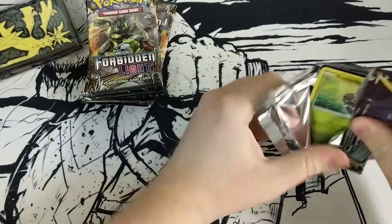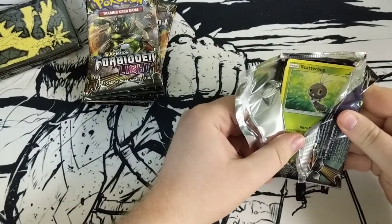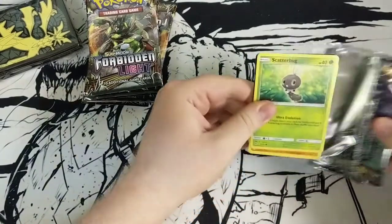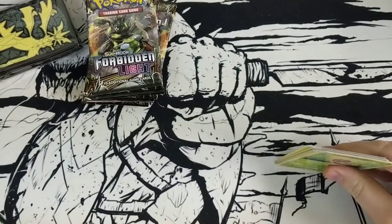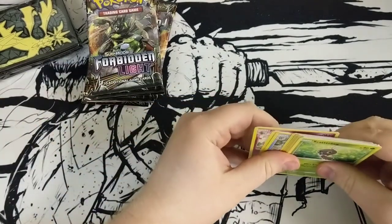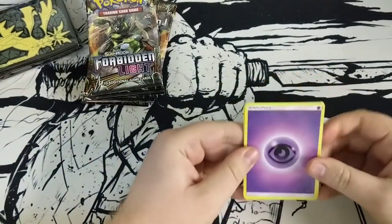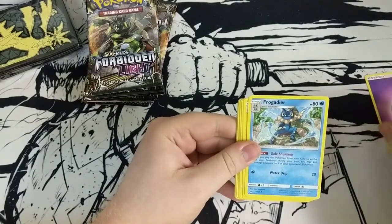Scatterbug just peeking out — hey little guy, come out and play! I hope you brought your foil friends along. I'm going to keep some of these codes for myself and give some out to you guys throughout the video. Oh, Frogadier — look, a Frogadier!